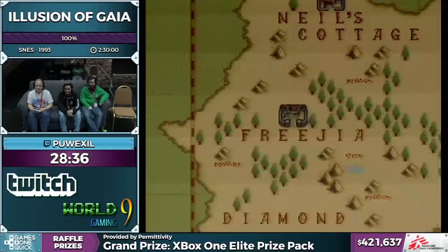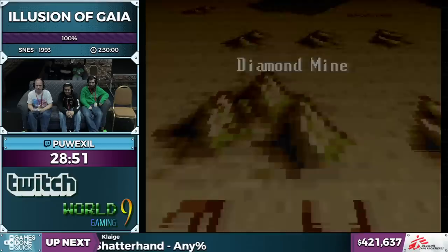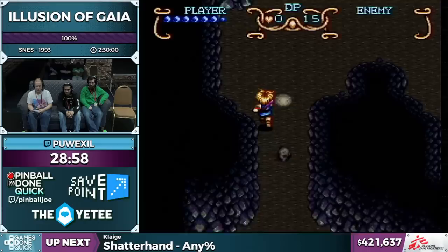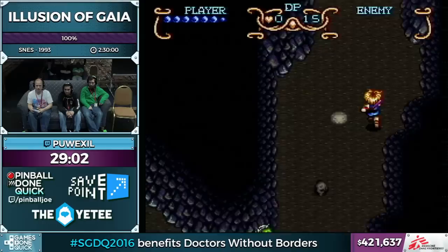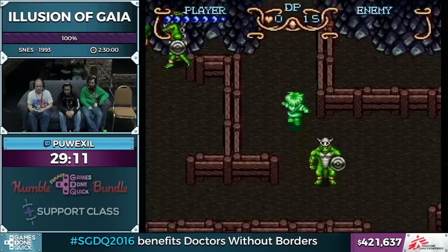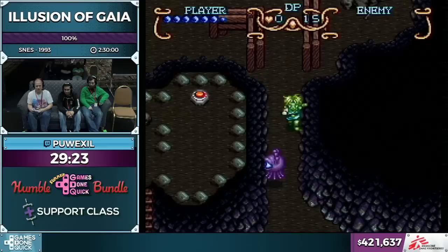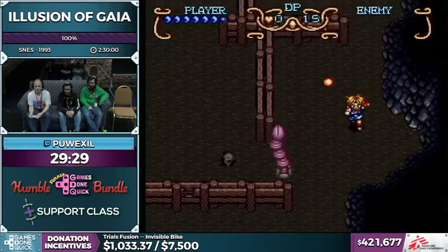We're coming into the Diamond Mine, the next dungeon. The objective is to rescue the prisoners, though I technically only need to rescue one to get what I need. I'm going to be taking an intentional death to warp back to the entrance and skip some backtracking — I'll do that after getting the first key. There's some pretty annoying randomness with the enemies here, most notably these purple beholder wannabes — when they start their laser attack they move in pretty unpredictable directions, and if they turn to stone they'll just be in your way.